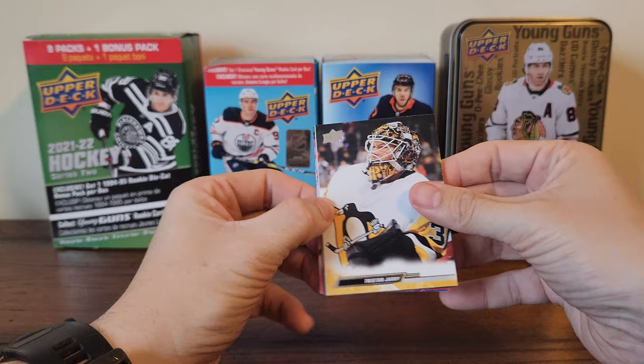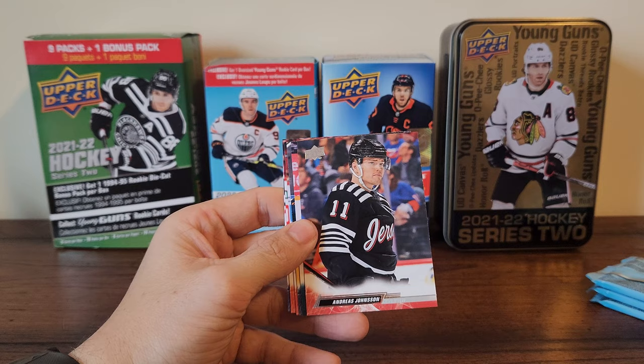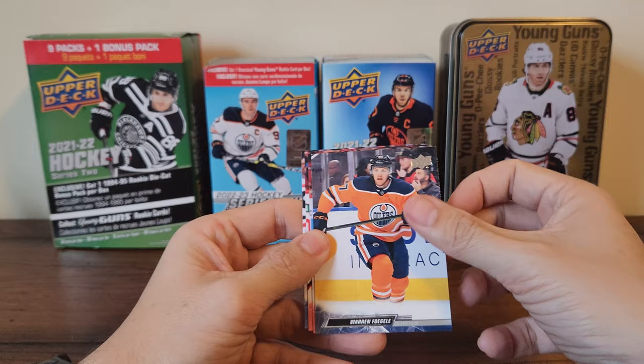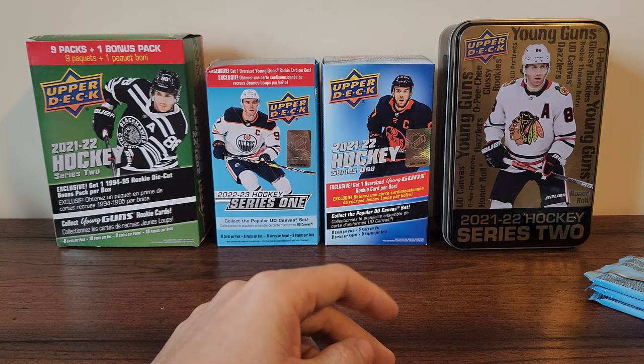What is with this Toronto on the back? We got Tristan Jari, we got Vanasek, Johansen, and we got a young guns of Alex Vlasic! Warren Fogle, Svechnikov, Bratt, and Nylander.